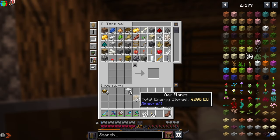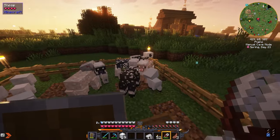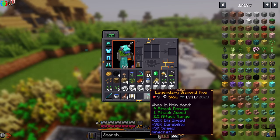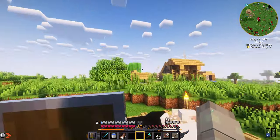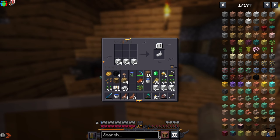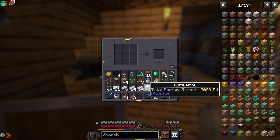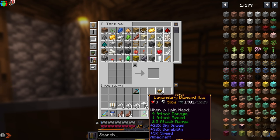I might as well AFK farm these sheep, and once I get a good amount of sleeping bags I'm gonna go netherite grinding. Short update: I got about six stacks of wool so we definitely have a lot. Let's turn all of these into beds — we got two stacks of beds plus some extra. Let's just hope I get tons of netherite.